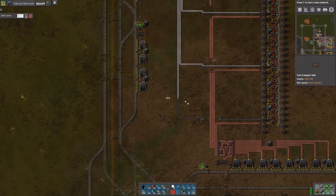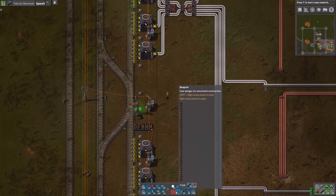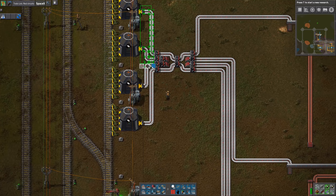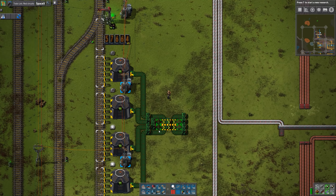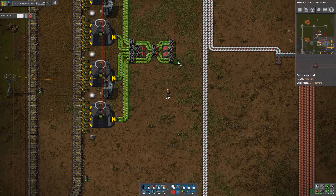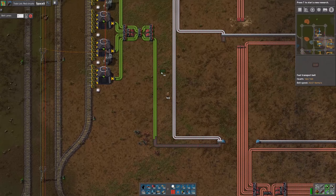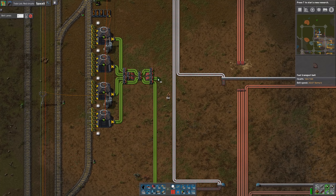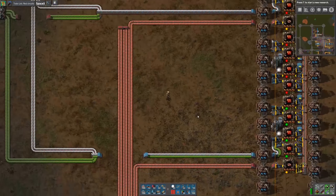So now we have plastic, and then we just need to feed in the circuits. For this part, I can just copy with a blueprint — that's going to be exactly the same. Okay, now let's see it working.